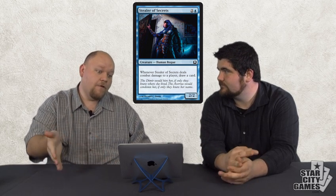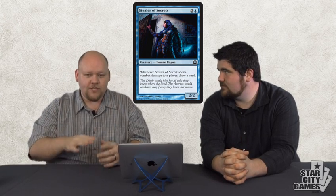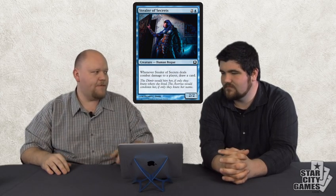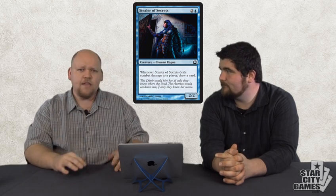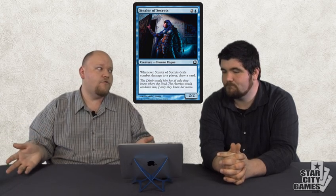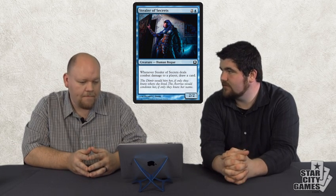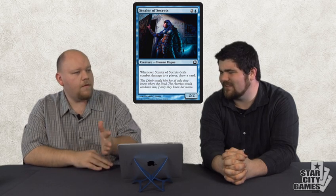Stealer of Secrets — finally a two-powered Ophidian. Giving us a 2/2 for three that draws cards when it deals combat damage — we're at the point where our hill giants can draw cards. Scroll Thief's problem was the one power — with two power you can threaten the trade, and it also just helps kill your opponent faster. I can't kill you with a stupid one-power scroll thief — with two power the opponent doesn't have all the time in the world. I definitely love this card, it's going to see a lot of limited play. Play detain, draw a card. Constructed no, limited for sure.